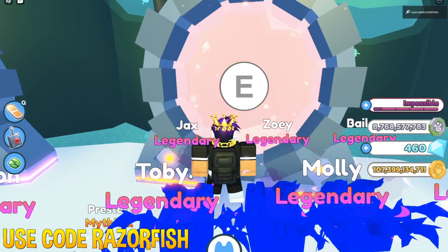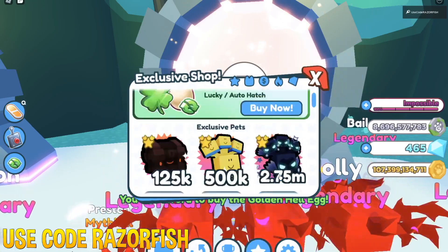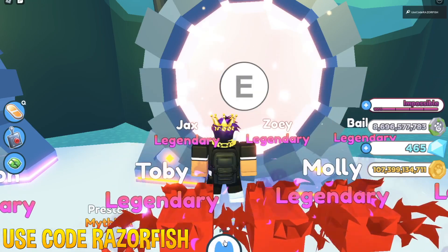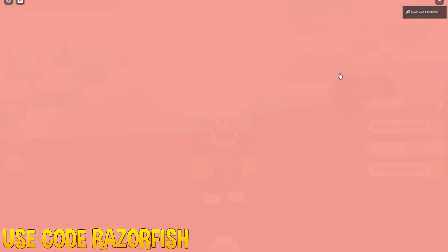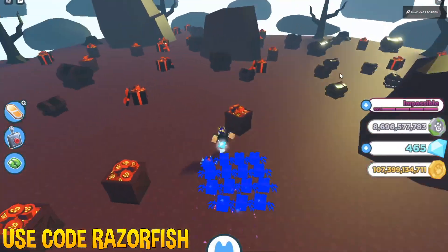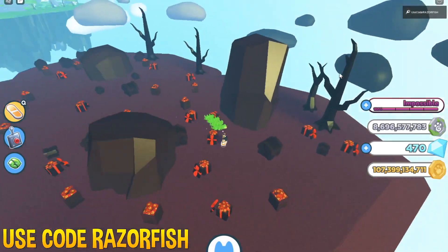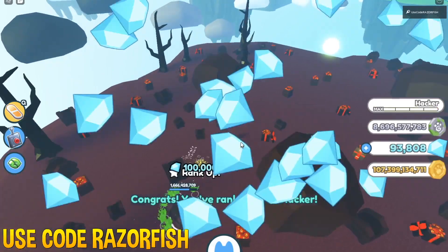The new world costs 135 million, which is actually not that bad, so let's go ahead and buy it. There's also a new exclusive pet — the Demortis Astra — right over here, so I'm going to buy it for 4,500 Robux. People were saying there's a new chest in this world, but it might be broken or getting added soon — not entirely sure yet.